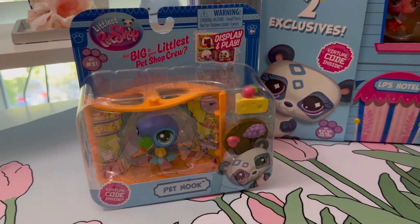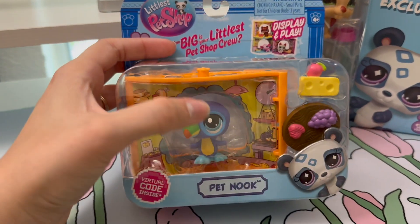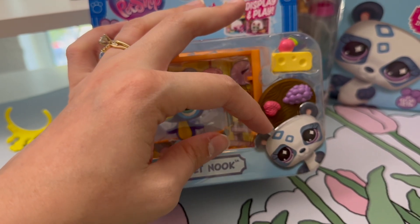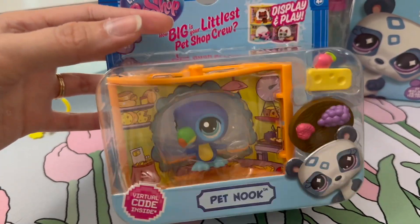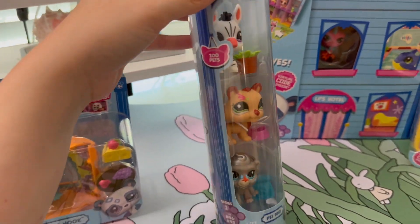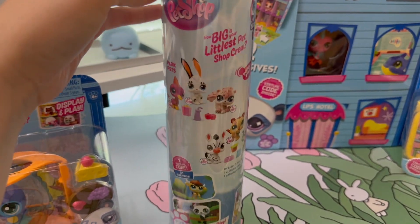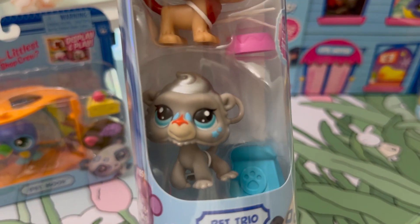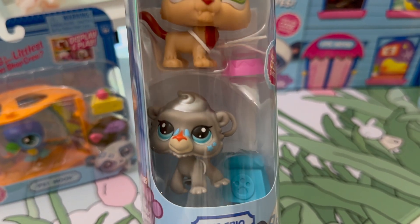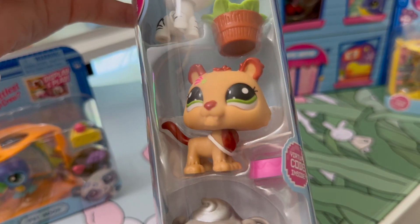Long story short, I have some new little specials here that I just bought. I got this at Five Below — it's the pet nooks. You can get these in blind boxes in wave one, but the actual pet nook you can only get at Five Below. Then I got this at Target — I think you can find them in other places but I've only seen them at Target. These are the pet trios, these are wave two.